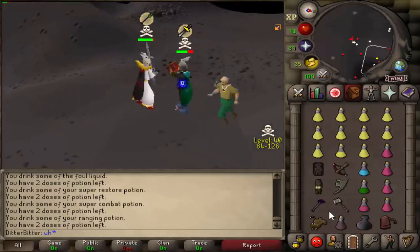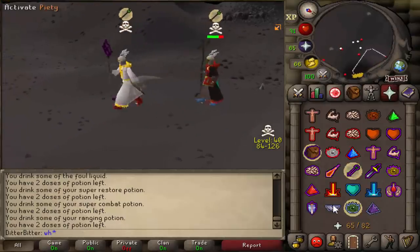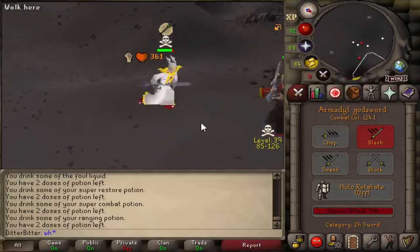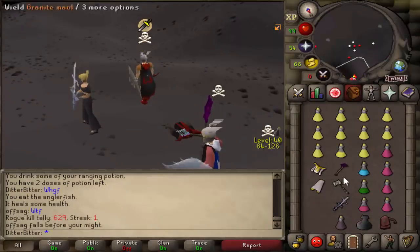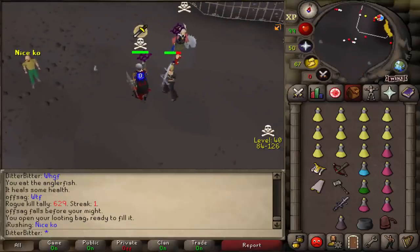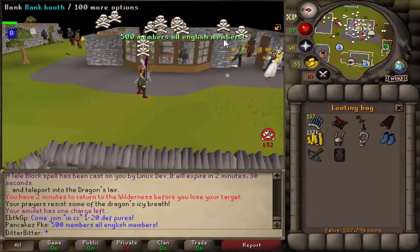AGS — damn dude, the lag. Is he dead to that 65 for the KO? We messed up our AGS G-maul because the world is just not being my friend today. But thankfully we got this kill — let's pick up all this loot. GG man. We got TB'd as we were leaving, but we got some loot and 500k off of them. GG.